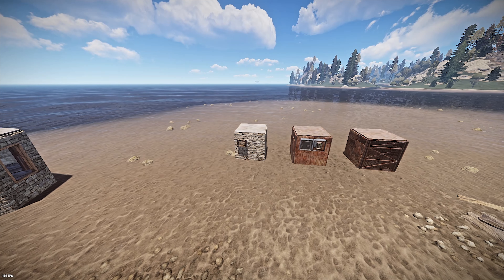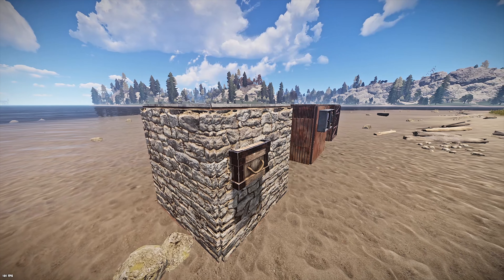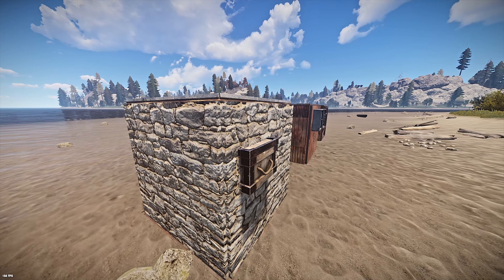The downside to the drop box method is that it makes it very obvious where your vault is. The second option, which I first saw on Vice's channel, is by placing a large box through the wall. This is by far the cheapest method.